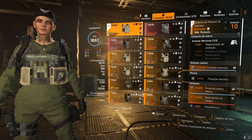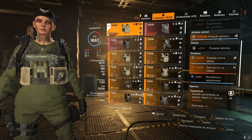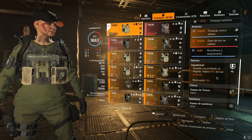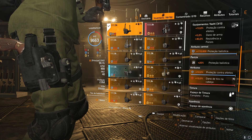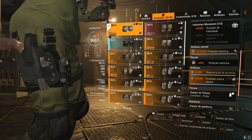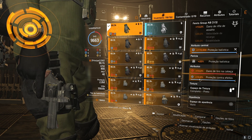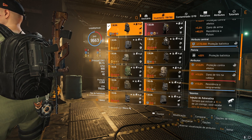Para o colete da Arsenal Belstone: 1% de regeneração de proteção, com dano na cabeça, proteção contra efeitos ou proteção balística e resistência a sangramento, mas você também pode utilizar resistência a combustão com Inquebrável — quando proteção esgota, repara sua proteção. O coldre com proteção balística, proteção contra efeitos e dano de tiro na cabeça. A joelheira da Guarda do Imperador com regeneração de proteção, proteção contra efeitos e proteção balística. A luvinha Ferris Group com 10% de dano de rifle de assalto padrão, proteção balística, dano na cabeça e proteção contra efeitos. A mochila Arsenal com proteção balística, proteção contra efeitos, dano na cabeça e resistência a sangramento ou a combustão — fica a critério de vocês.